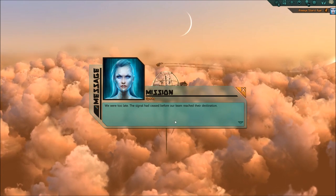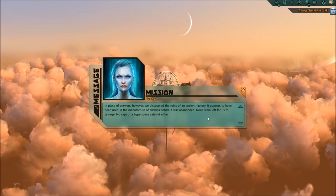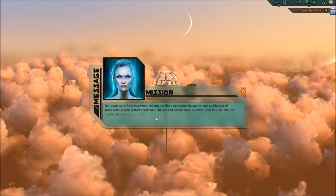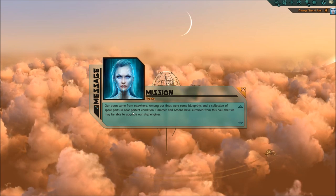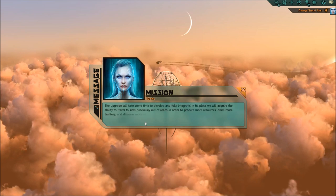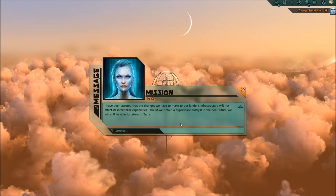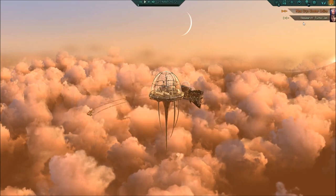We were too late - the signal had ceased before our team reached their destination. But we did discover the ruins of an ancient factory that appears to have been used in the manufacture of airships before it was abandoned. Among our finds were some blueprints and spare parts in near-perfect condition. Hammer and Athena have surmised that we may be able to upgrade our ship engines, which would allow us to travel to sites previously out of reach to procure more resources. Should we obtain the hyperspace catalyst in the near future - excellent.